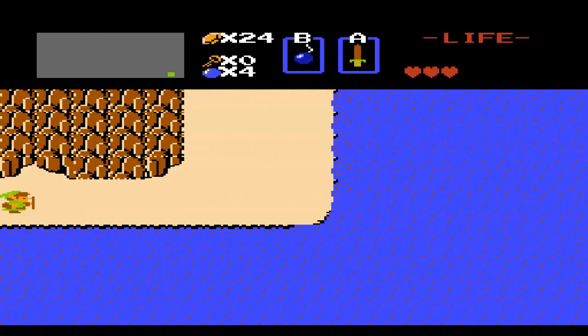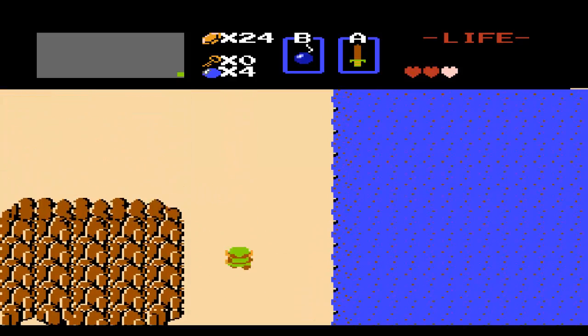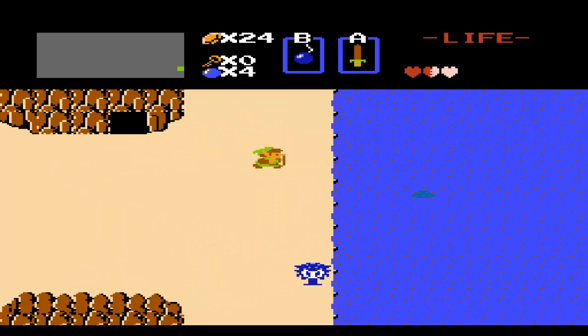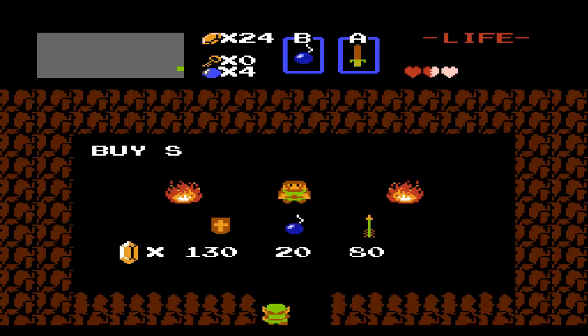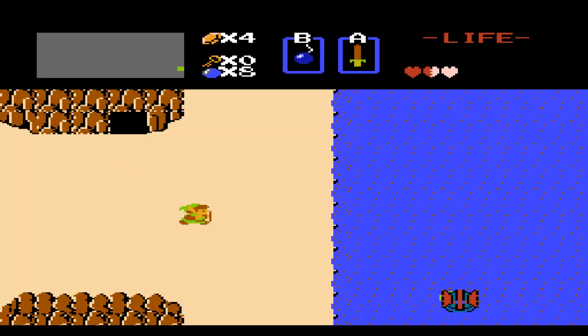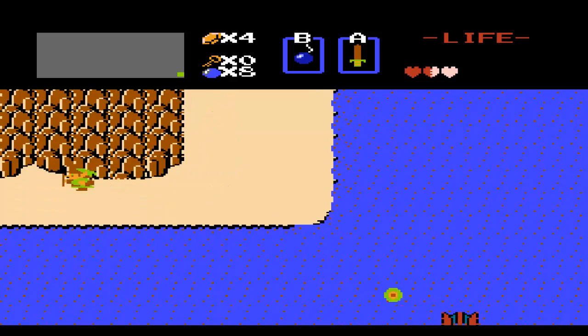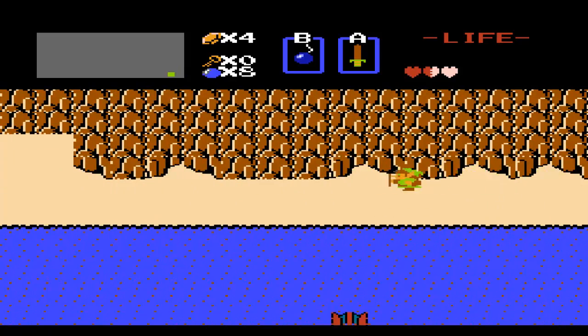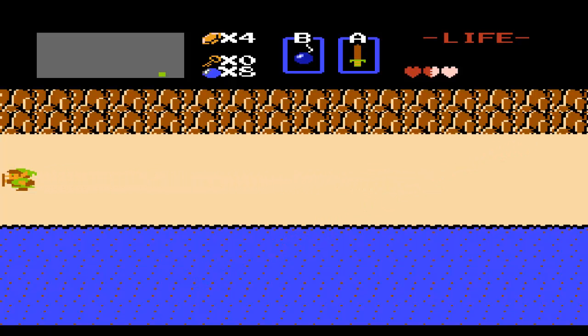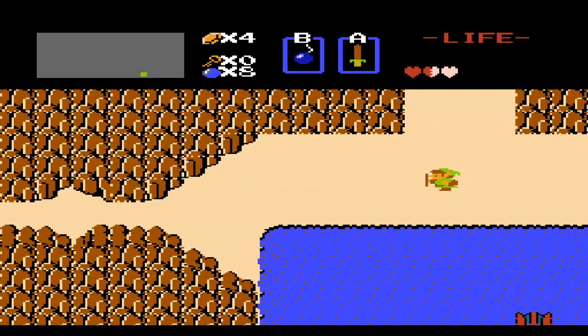Still going to collect some rupees. The enemies do respawn in this game — if you take out all enemies on a certain screen, it'll take some time for them to respawn. A good strategy is to leave one enemy on every screen, because that prevents more enemies from respawning, and it's pretty easy to avoid just one enemy. So if you're low on hearts and looking to get by, that's one strategy.